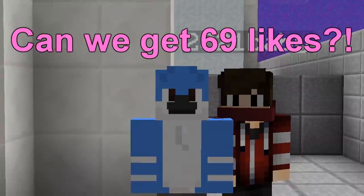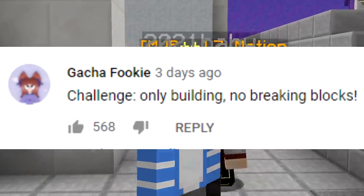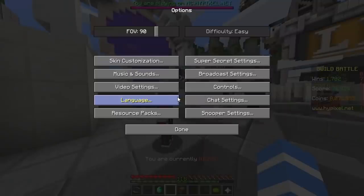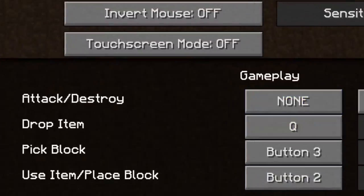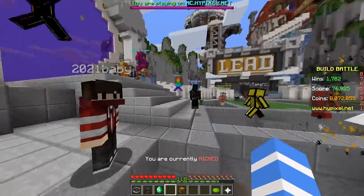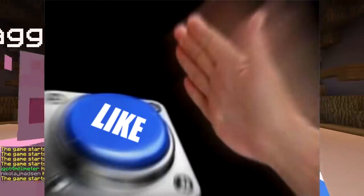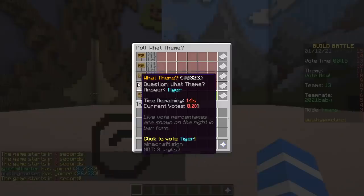Hello! Today we're gonna do the 'do not break any blocks' challenge. Let's go into Options, Controls, Attack/Destroy, and just escape. Well done — now I can't punch. Oh, here we go. Catapult, self-portrait, goat.